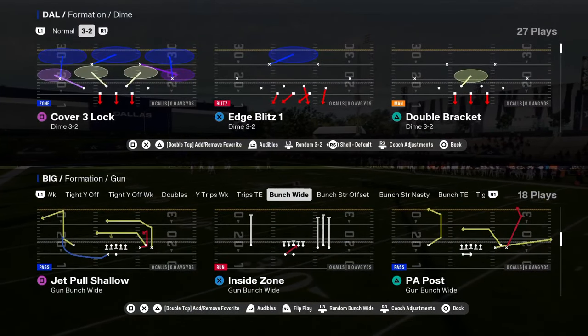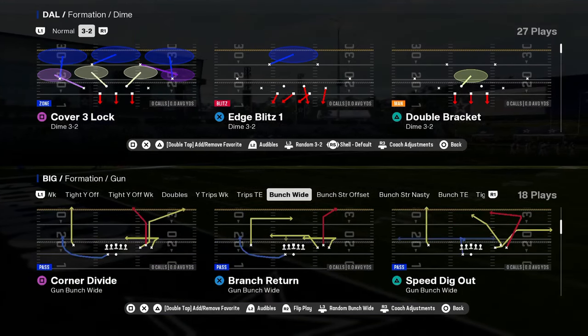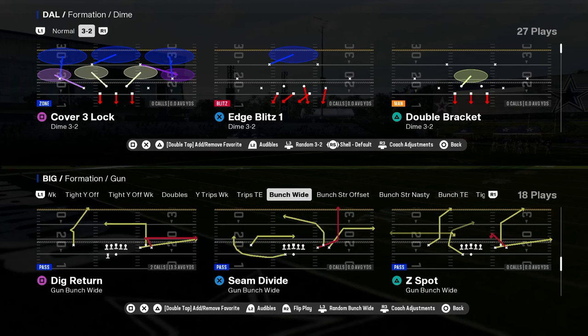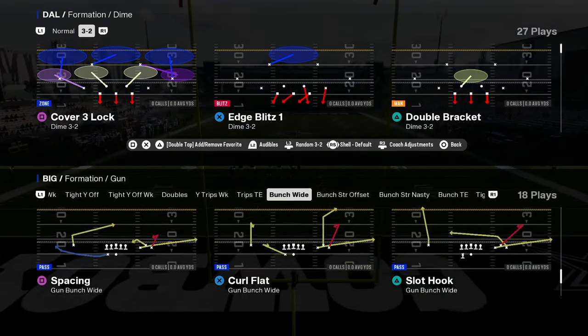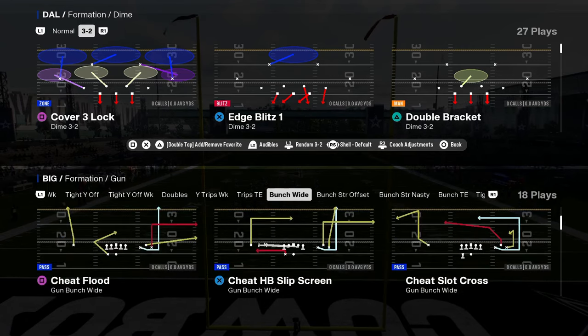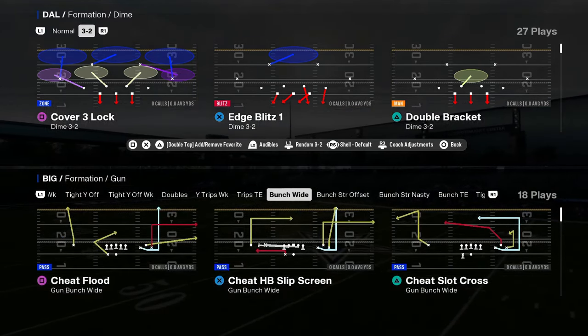Around Madden 23 you started seeing this work its way into the game, and now we have a lot of different cheat motion plays continuing to evolve. How do we use this to our advantage? One formation to check out is Bunch Wide — we have a couple of different cheat motion plays out of this.